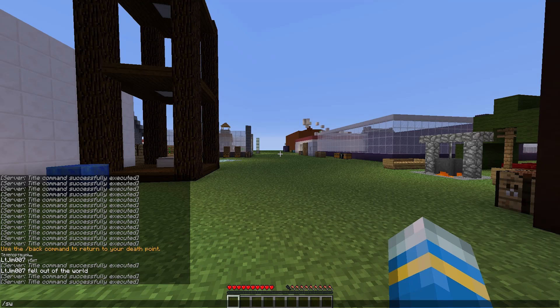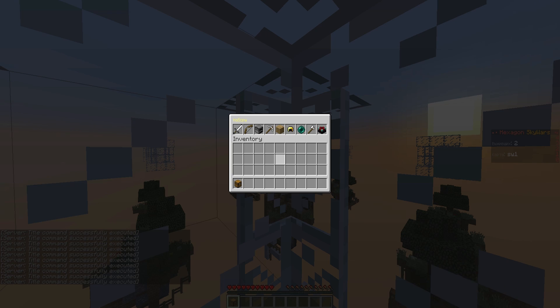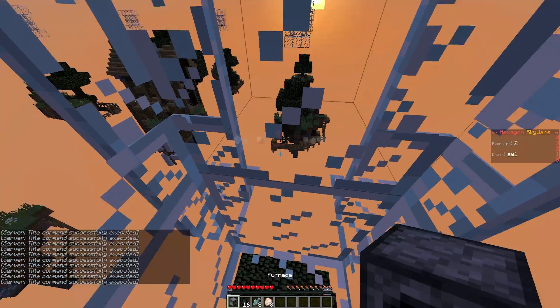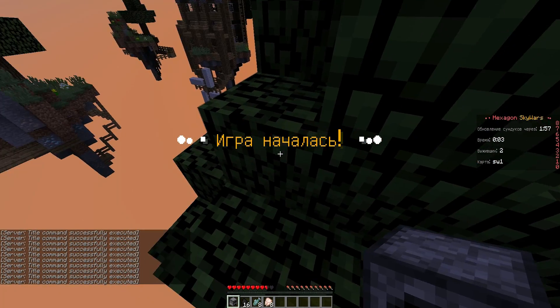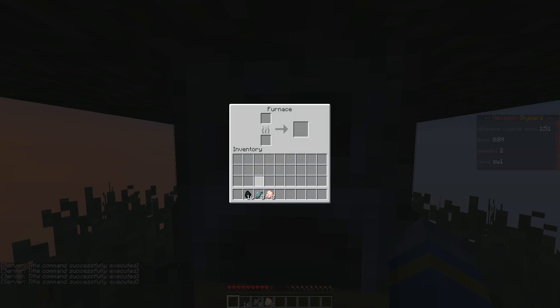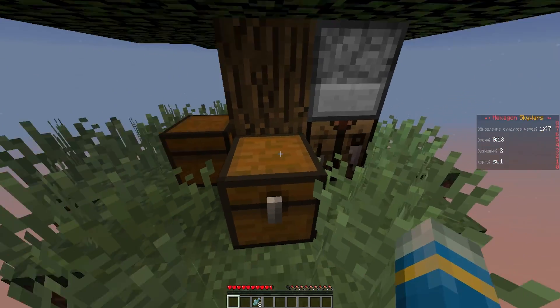First of all we're going to have a quick game by doing sw join and then the map name. Once we've done that you'll see some title messages popping up and we also have various things we can buy with points. As you can see we bought a furnace and some food and some coal. We also have a scoreboard on the right. As you can see everything is in Russian because I haven't changed it, but I could have done in the config file which we'll have a look at later.